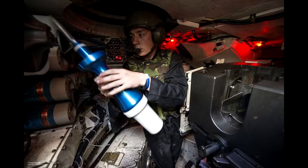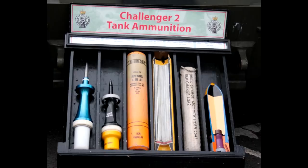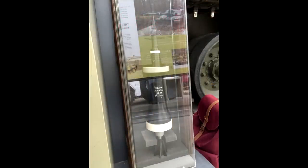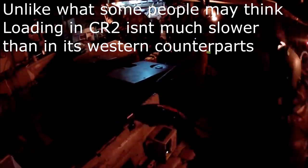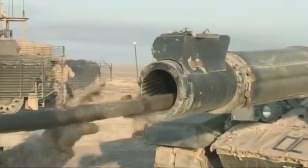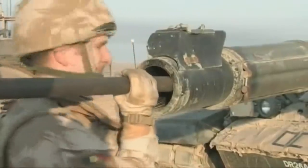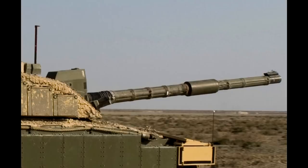The problem is that the APFSDS ammunition has practically reached the length limit, unlike its western counterparts which have one-piece ammo and can have around a meter-long penetrators. In Challenger 2, the situation is limited by the turret's ammo storage and the gun breech, so the projectiles can't be nearly as long. Another problem with firepower is that the tank still uses a rifled gun. Contrary to popular belief, rifled guns are not more accurate and have a disadvantage compared to smoothbore guns — a much shorter lifespan, since the rifling in the barrel is more prone to damage.